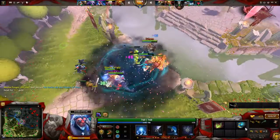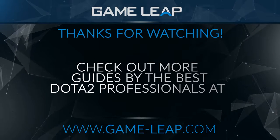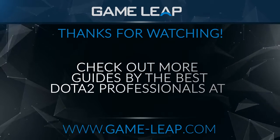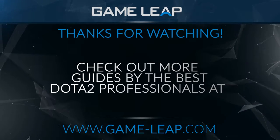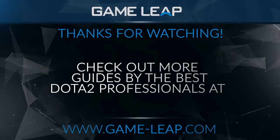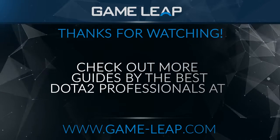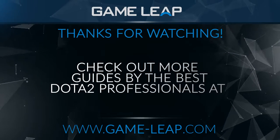So that's the end of Disruptor's laning phase — it's pretty simple: focus on pulling, focus on your experience, and focus on your lane. If you still aren't level six by ten minutes, however, you need to buy the experience tome without a doubt. Make sure you're buying it as soon as possible so someone else doesn't get it — that may sound greedy but it really is that important for you as Disruptor.